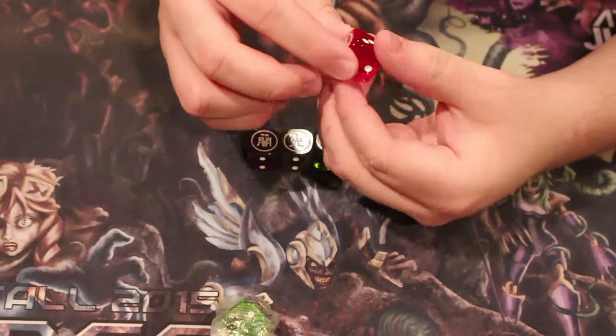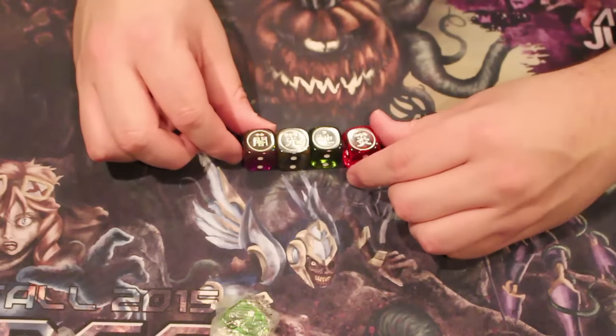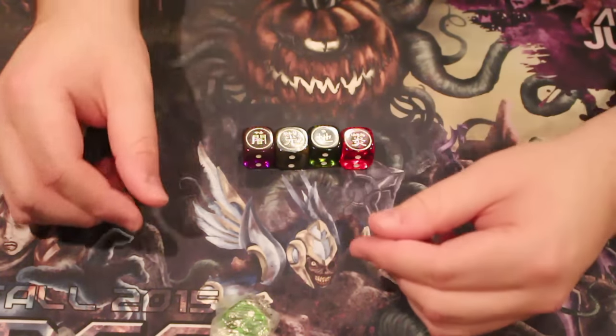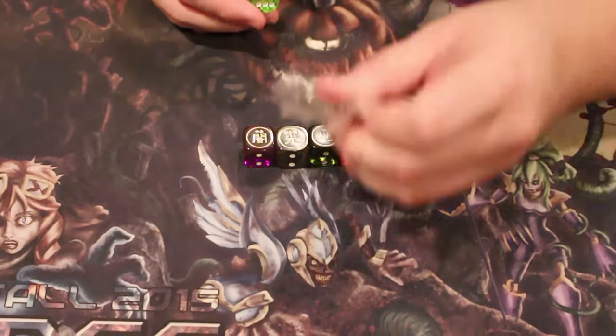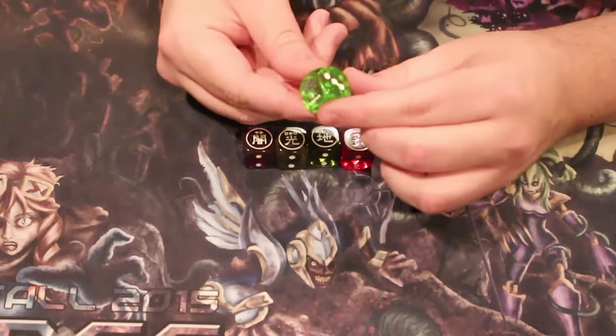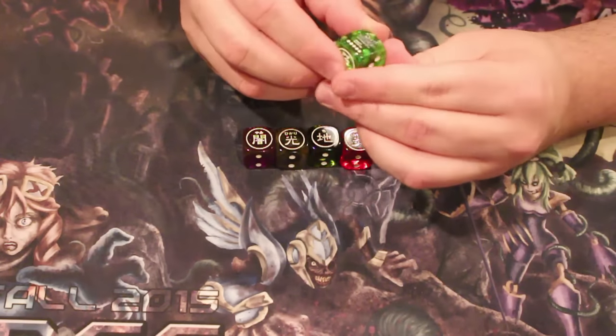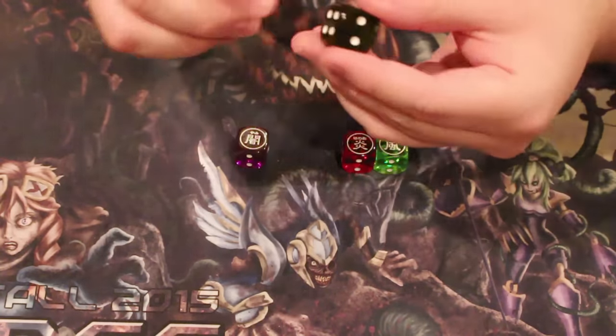The glow on the fire dice is so nice. You can clearly tell who the real winners are here — fire is extremely beautiful. Wind is that clear green — that's so nice, look at that. You can also tell that the fire is extremely nice as well.